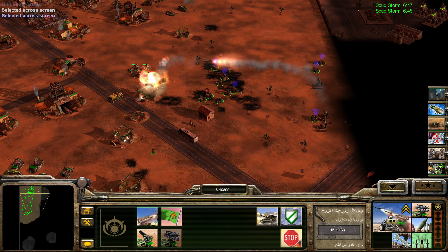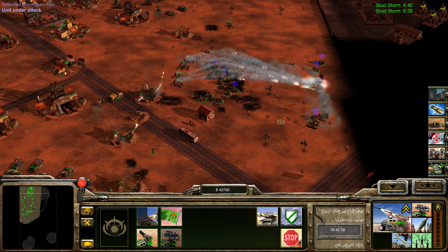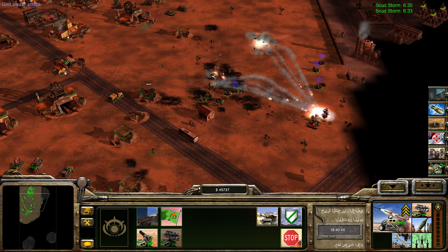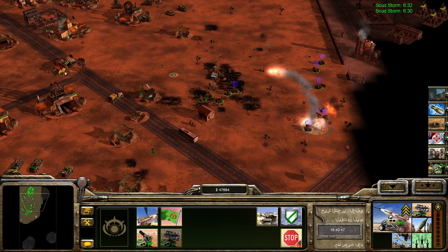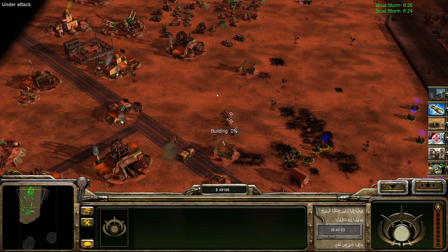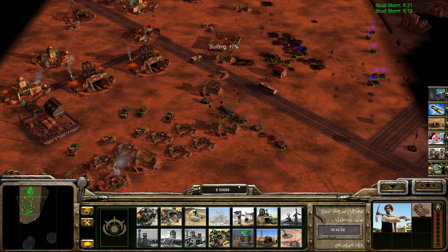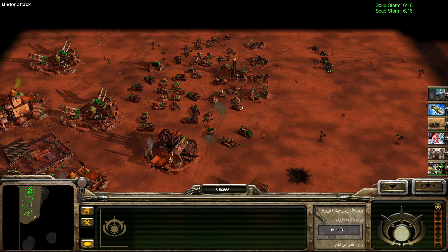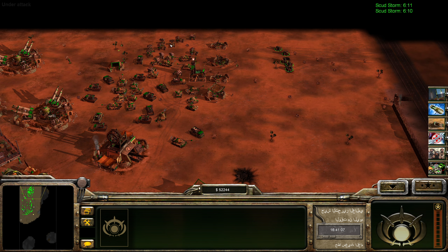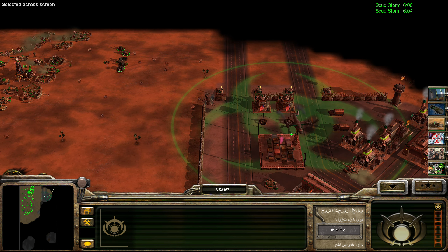I'm gonna destroy this base here soon — that will solve that problem. You're recruited from the north there. Let's go for it. There's some more defenses here as well. Another defense here — because you never know. So everybody here, become one group — except you here. And then you become the second group of the first group.